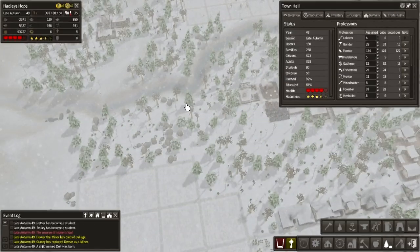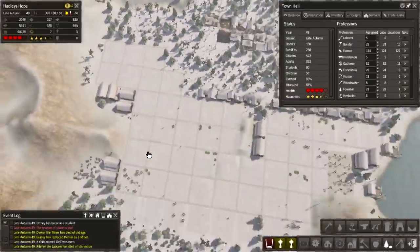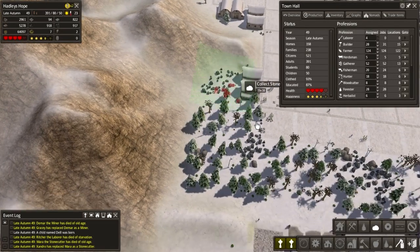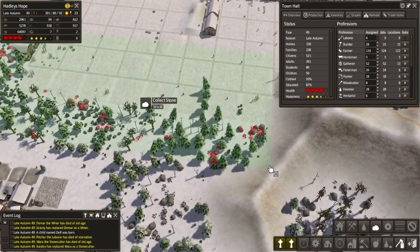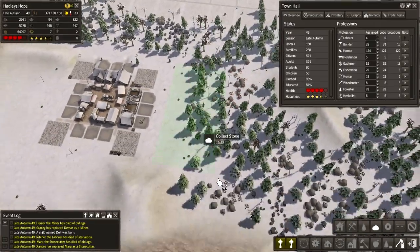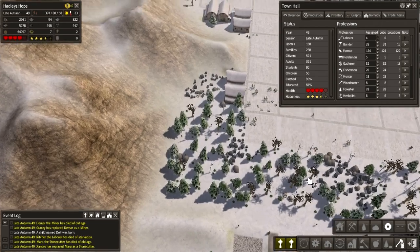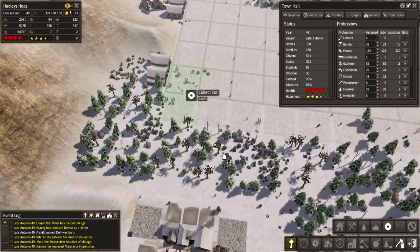Where can we get some stone from? I guess we could clear the stone from this area, so let's do that. Collect all this stone — all of that. May as well get it all here as well, and there. That's good. And let's set the iron — wait, did I just do iron or stone? Must have been stone, so let's clear the iron out.